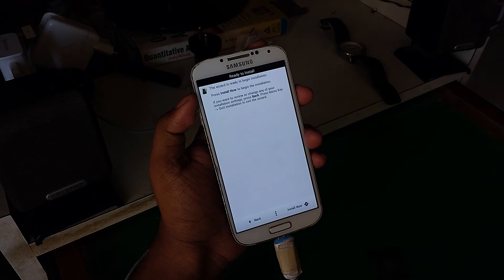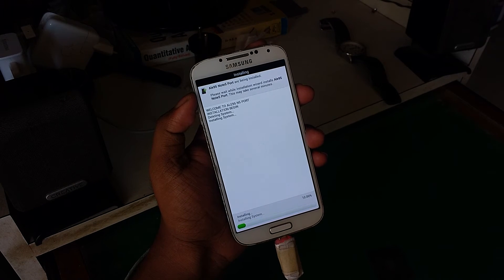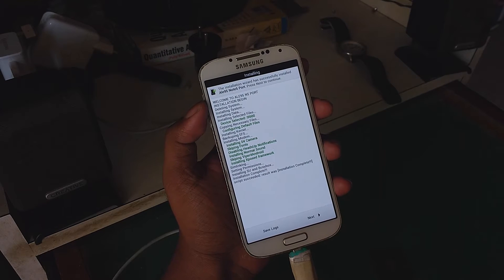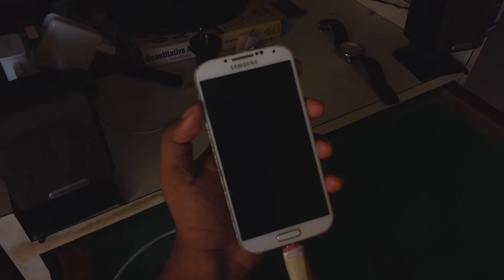Click Next and then select Install. This process will take a really long time, so I'll pause the video and be back once the phone starts to boot. The installation has been completed - click Next and then select Reboot Device Now. As usual, the first boot will take a really long time, so I'll be back once the phone is ready.